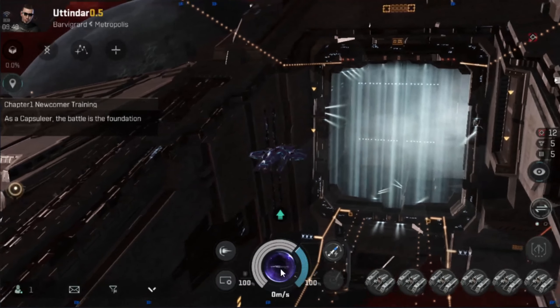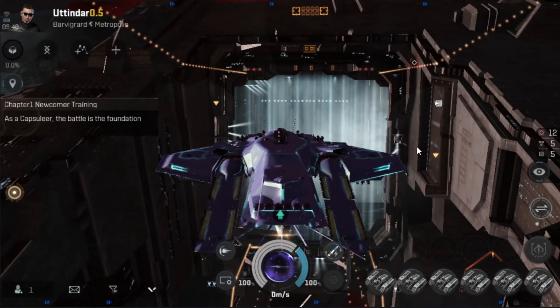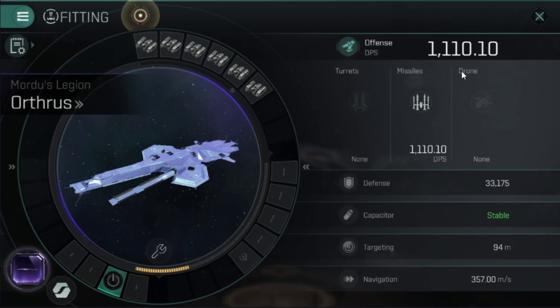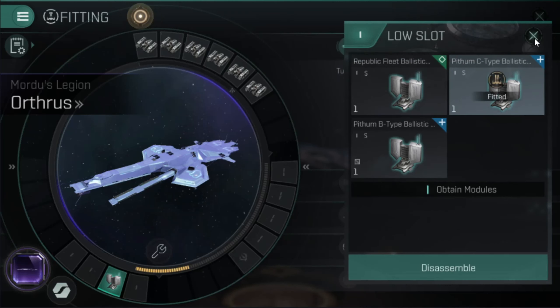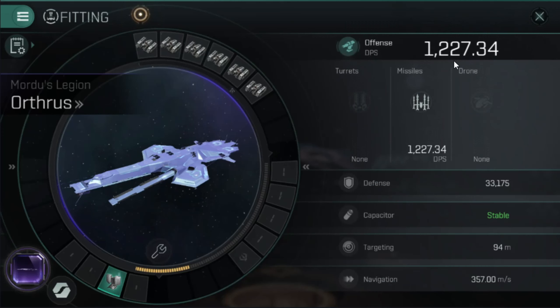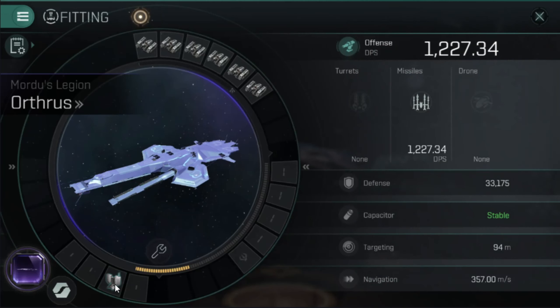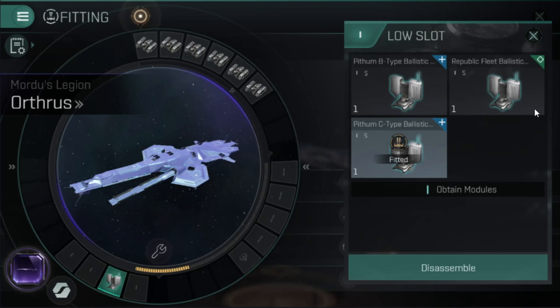Let's see if we can get the compilers on there and see what a Ballistic Control System can do for this ship. So we have a few Ballistic Control Systems — we are going to test on the C-type. Our Republic Fleet goes from 1,100 to 1,200. A C-type goes from 1,200 to 1,213, and then a B-type from 1,213 to 1,227. The passive boost is definitely worth it for the better Ballistic Control System. Of course, the higher you go, the more DPS you get. We're going to use the C-type as our baseline at 1,213.